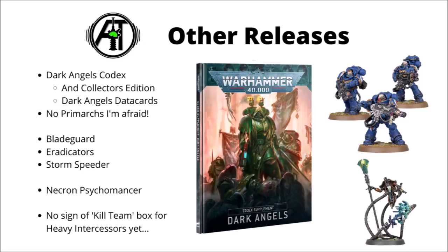Moving on to the other releases for the week, and it's mainly stuff that was shown off quite a long time ago. We have the Dark Angels Codex, perhaps a little earlier than I was expecting, and of course there's the usual Collector's Edition and Dark Angels data cards. No mention of any faction-specific dice so far. For anyone hoping the Lion might make a return, we don't have any Primarch releases alongside this codex — he's still going to be snoozing on the Rock until a later date.